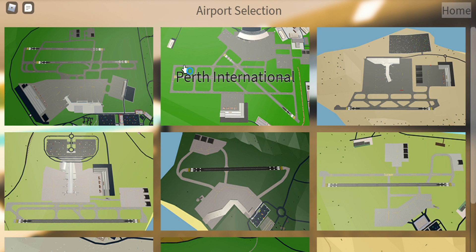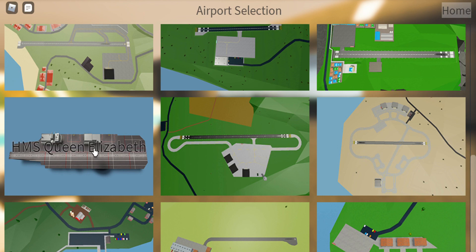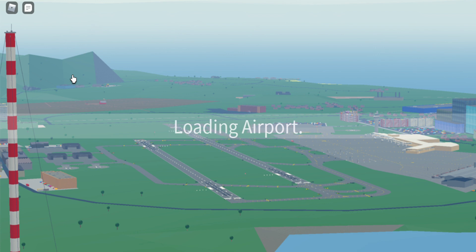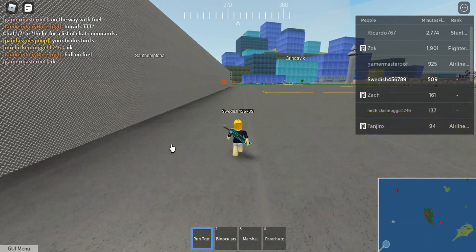Welcome back to another video. We are here in PTFS, which is Pilot Training Flight Simulator. I bought some aircraft with Robux and I'm going to review them today. I like to test aircraft on short runways, but you can't spawn aircraft at the short runway, so we're going to Greater Rockford, which is the biggest airport, to spawn a plane.